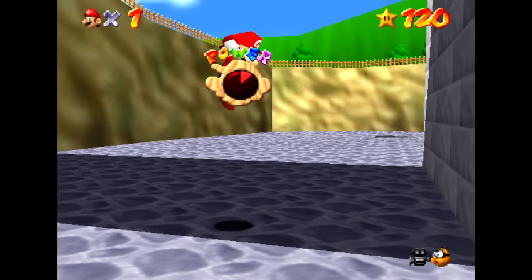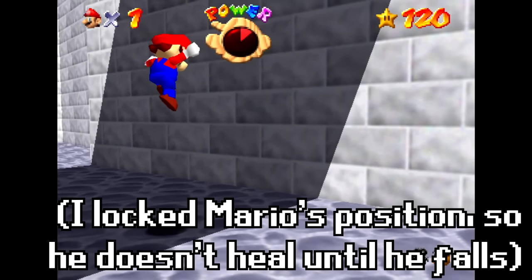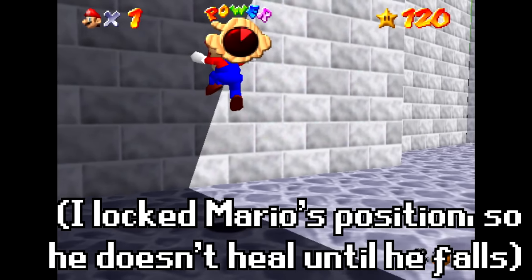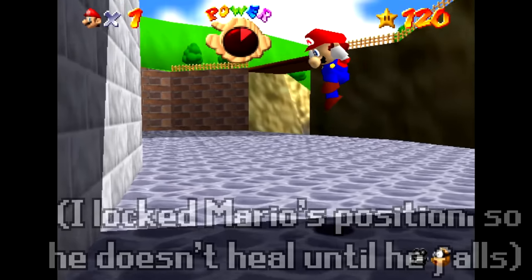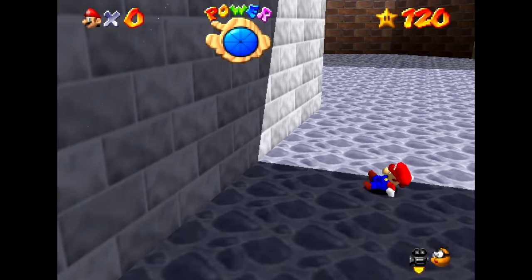The funny thing is, I had my position locked when I respawn, so instead of Mario falling down and healing like he normally does when you die, Mario is just floating here and he has only one slice of health left. Once you release Mario's vertical position, he falls, and his life counter goes down by one.